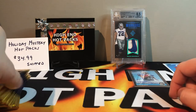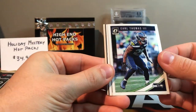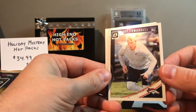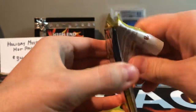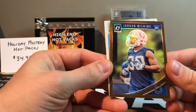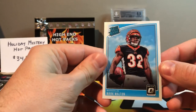Two packs in and we already got an auto, so now we're looking for some color — maybe a rated rookie of Lamar or Baker. Got an Earl Thomas, there we go! Pat Mahomes second year card — put that aside. Got Elite Series Fletcher Cox and Troy Fumagalli rookie. Got Blake Bortles. Got Matt Ryan, got a Jordan Wilkins rookie bronze — not numbered. Got that bronze and then a Mark Walton rookie.